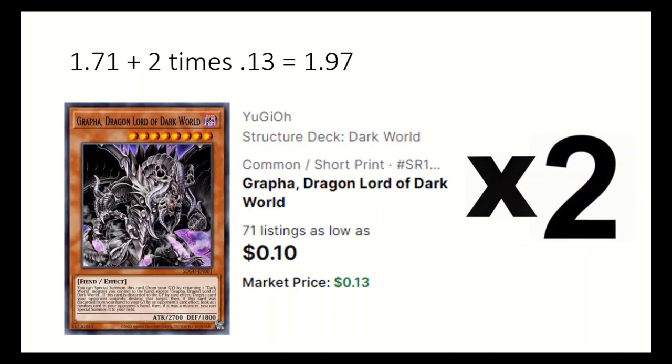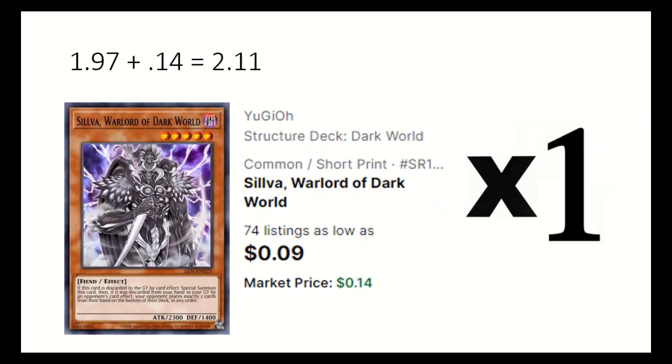2 Graffa, Dragonlord of Dark World. When discarded, it destroys an opponent's card and can special summon from the Grave by returning a Dark World monster. 1 Silver, Warlord of Dark World, special summons itself when discarded, and if discarded by the opponent's effect, places 2 cards from their hand into the deck.